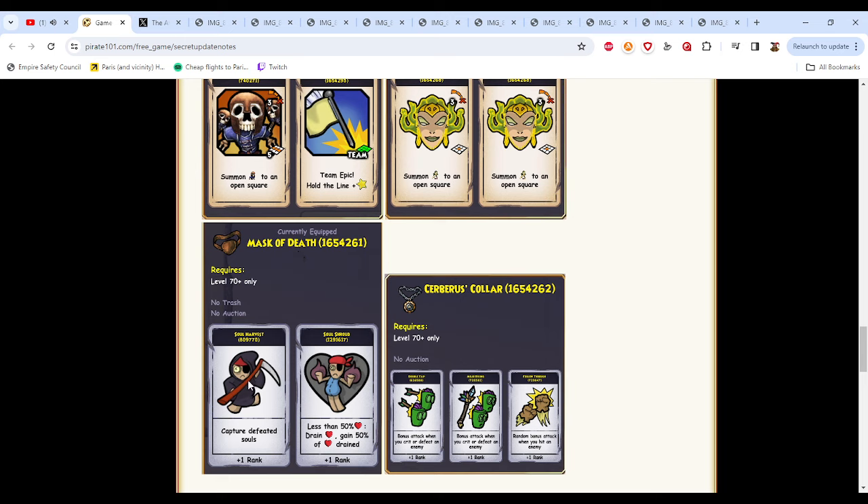Next is the Mask of Death, and again all of these are universal. This pretty much takes two of the three eyepatches from Moo Manchu — Soul Harvest and Soul Shroud — and power creeps them, shoving them into one. Kind of dumb, I don't know why they did this. Soul Harvest turns your defeated souls into an Ebon summon, which is pretty mid. Soul Shroud is pretty solid, but there are just way better eyepatches out there. I think it has a cool aesthetic, but not a terrible eyepatch — there's just much better.